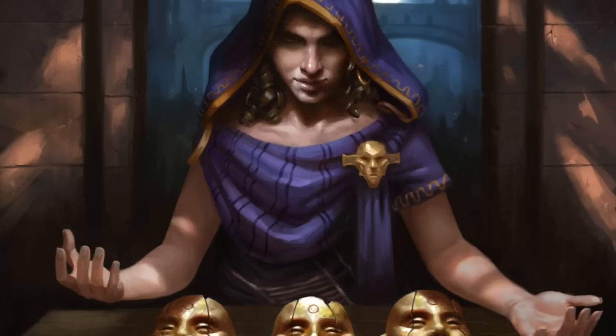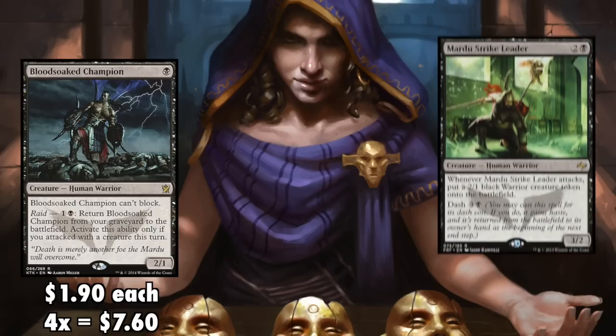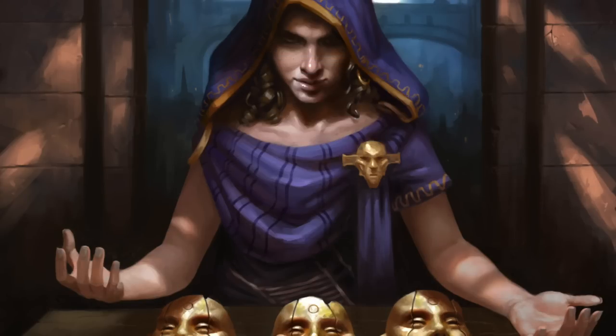There are only two to three cards of any significant cost, and chances are you already own some, if not all of these. The biggest investment you will make is in a playset of Blood-Soaked Champions — this is as expensive as it gets at $1.90 each, so that playset is costing $7.60. Next, you'll need a playset of Mardu Strike Leaders at $5, as well as three Bile Blights for $6. And that's it — everything else is going to be nickels and dimes comparatively.